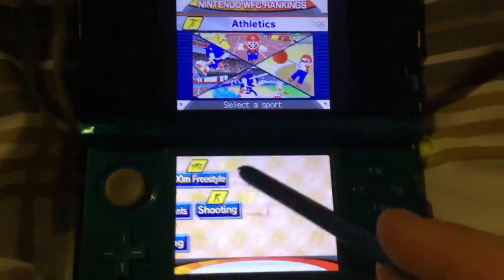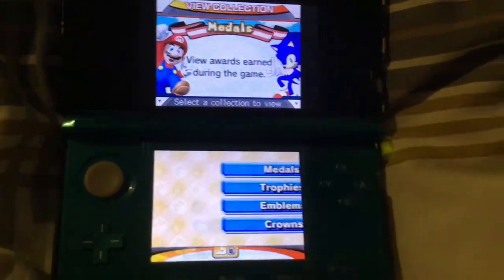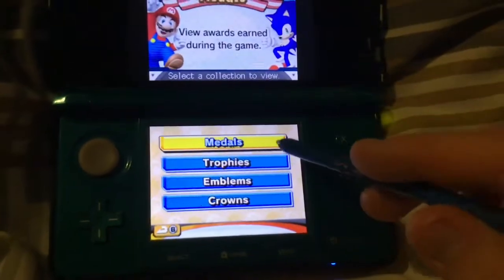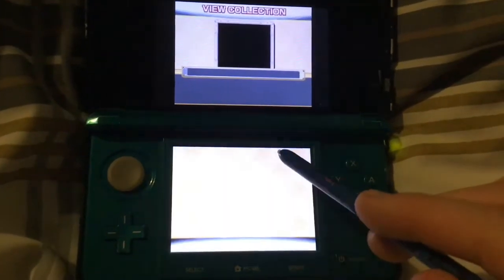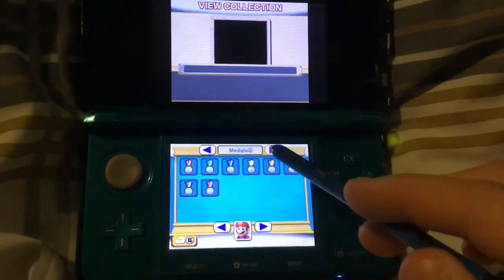The Nintendo Wi-Fi connection rankings — I don't think they work anymore, so there's no point showing that. Your collection has your medals, trophies, emblems, and crowns. You've got your normal event medals and then your dream event medals.